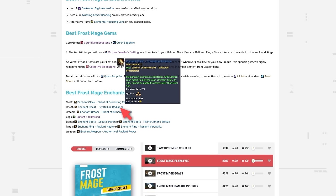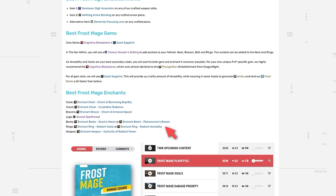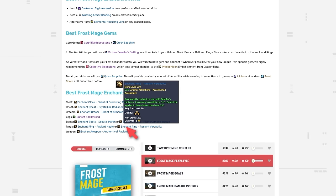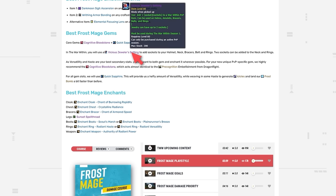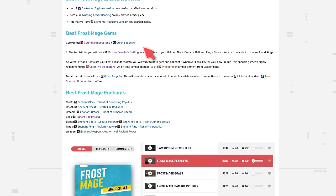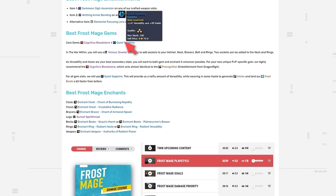Our weapons will also be crafted. For trinkets, we use the Insignia and Medallion as our typical standard. For enchants — Cloak: Chant of Burrowing Rapidity; Chest: Crystalline Radiance; Bracers: Chant of Armored Speed; Legs: Sunset Spell Thread; Boots: Scout's March or Planes Runner's Breeze; Rings: Radiant Haste or Radiant Versatility for both, depending on preference; Weapon: Authority of Radiant Power. Due to the Vicious Jeweler's Setting, you can now add gems to your helmet, amulet, rings, belt, and bracers. One of these can be one of three unique PvP-specific gems — we highly recommend the Cognitive Bloodstone, which acts almost identical to the Precognition Embellishment from Dragonflight. For the rest of your gem slots, the Quick Sapphire Gem provides the best overall boost to your stats.